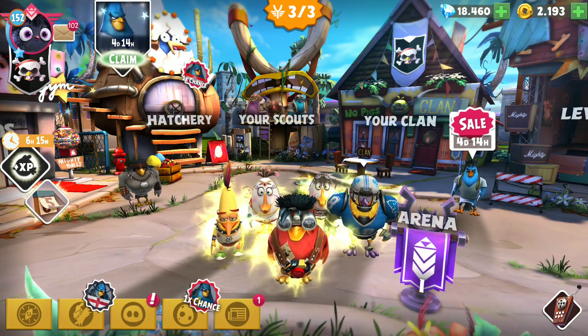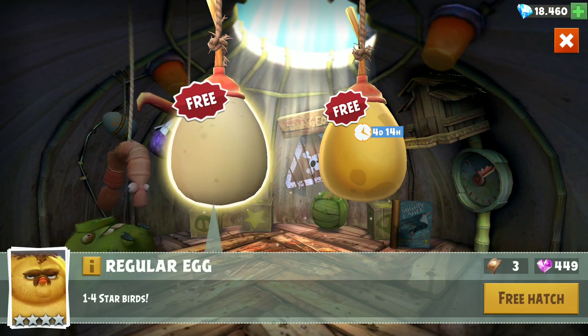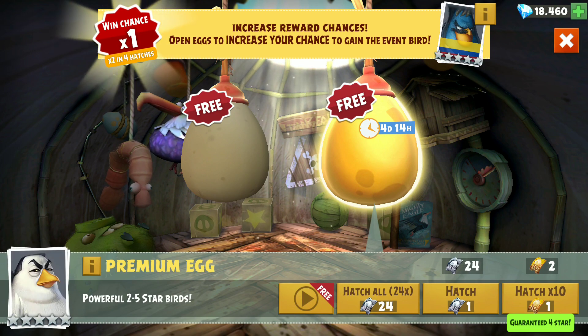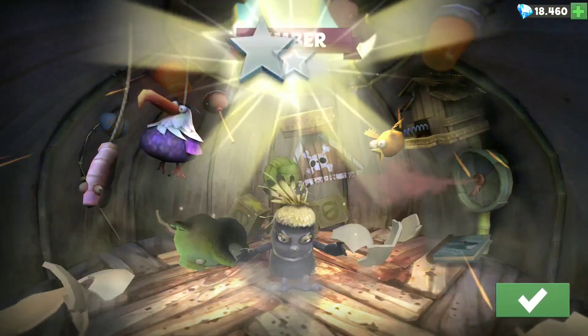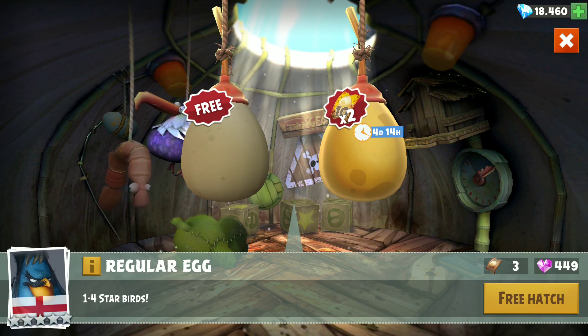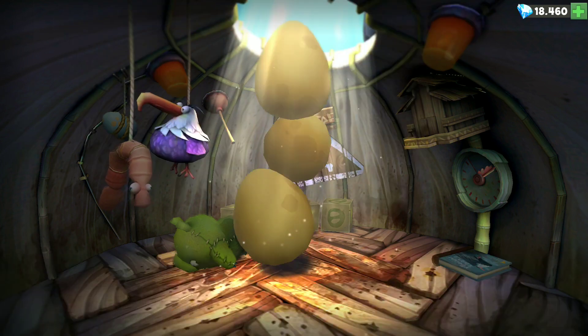All right, with that rant out of the way, let's move on to hatching Igaldo Burstiano. Let's go! We're gonna do 24 hatches — grab a free ad first. First bird we have is Amber. I'm just going to spend all 24 at once.